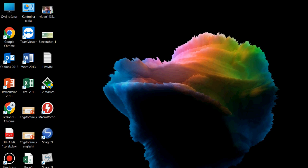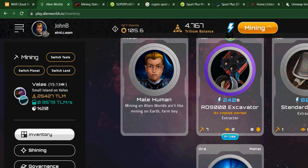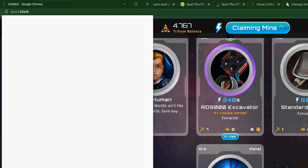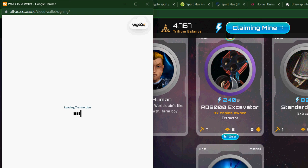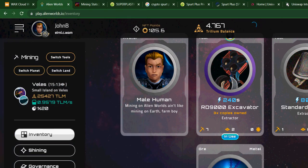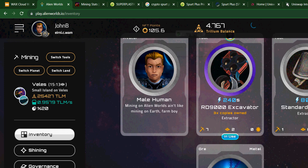I will show you right now how we are mining on Alien Worlds. The first thing that we are producing money is when you click on mine. After that you get a smart contract because it's an ERC20 token. When you get that, you get a portion of Trillium every sequence of time frame.